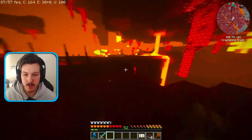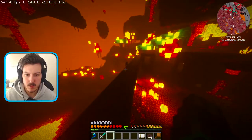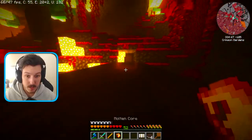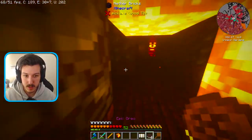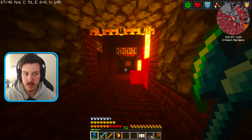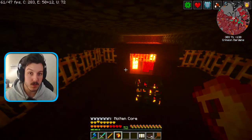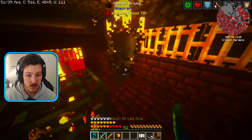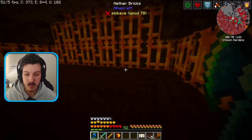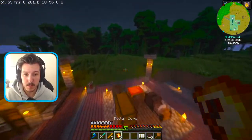I have a waystone right next to a Nether fortress — there it is, blaze spawners are present. Oh, we just got one straight away — that's the molten core drop, which is pretty rare. I'll hang out at this spawner. It's only a 60% chance to breed and mutate into the bee you want, so wish me luck.